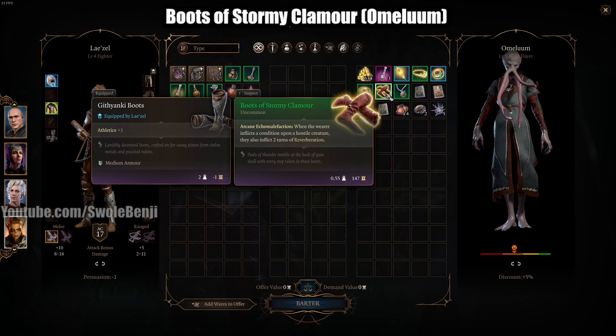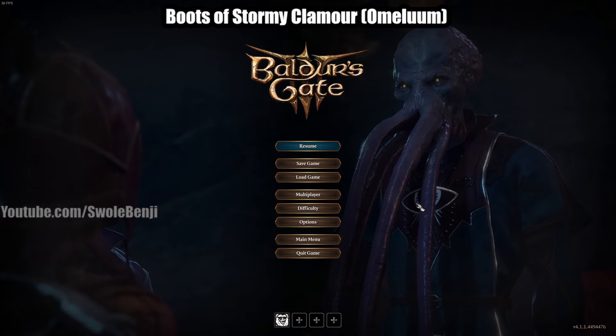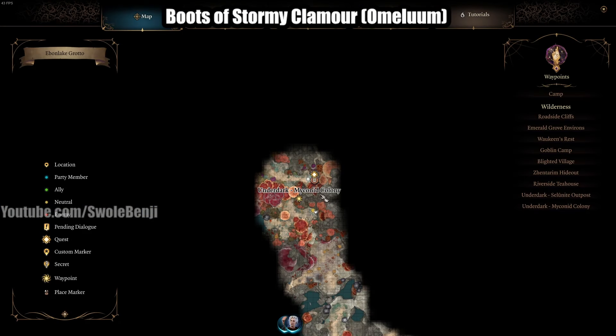This is cool because whenever you inflict a condition, it inflicts Reverberation. We're going to have things that inflict conditions later. By the time we reach Act 2 and get our full set of gear, every time an enemy attacks us they'll be inflicted with a condition, every time they miss they'll be inflicted, every time we hit them they'll be inflicted. Best-in-slot boots for the rest of the game. Get them from Omeluum in the Myconid Colony.